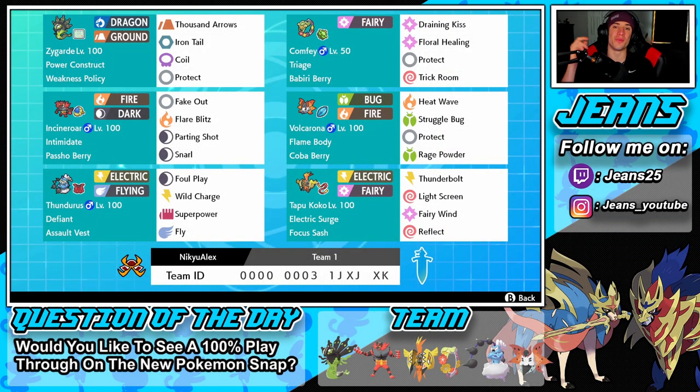What's going on YouTube, Jeans here, hope you guys are having a wonderful day. Today we are back playing some Pokemon Sword and Shield, hopping onto that ranked doubles ladder. We've got ourselves another amazing video for you guys — a power construct weakness policy Zygarde team alongside triage Comfey and flame body Volcarona.